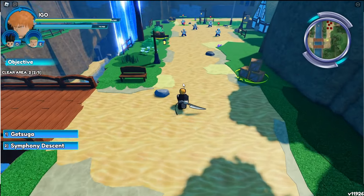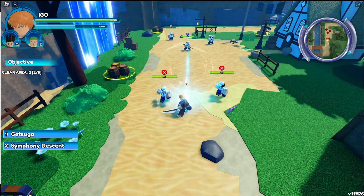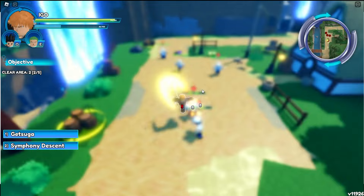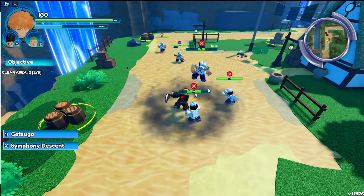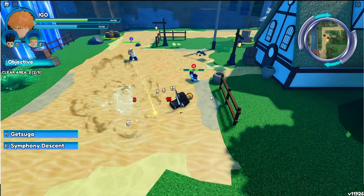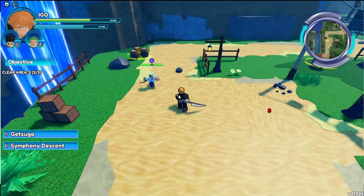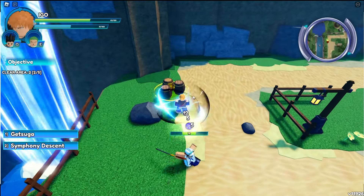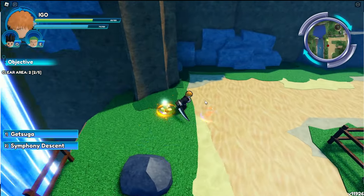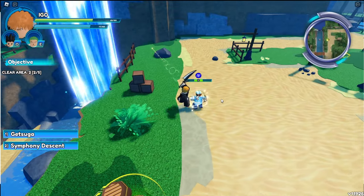We'll check out Ichigo. Oh, that was sick! Can I just spam this? I do have an energy bar at the top, so I guess I cannot spam it. The ragdoll is a little annoying.